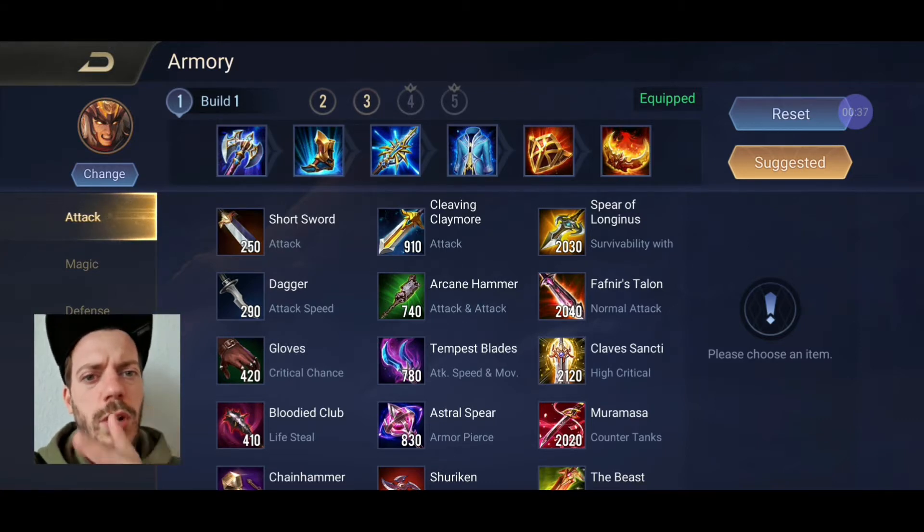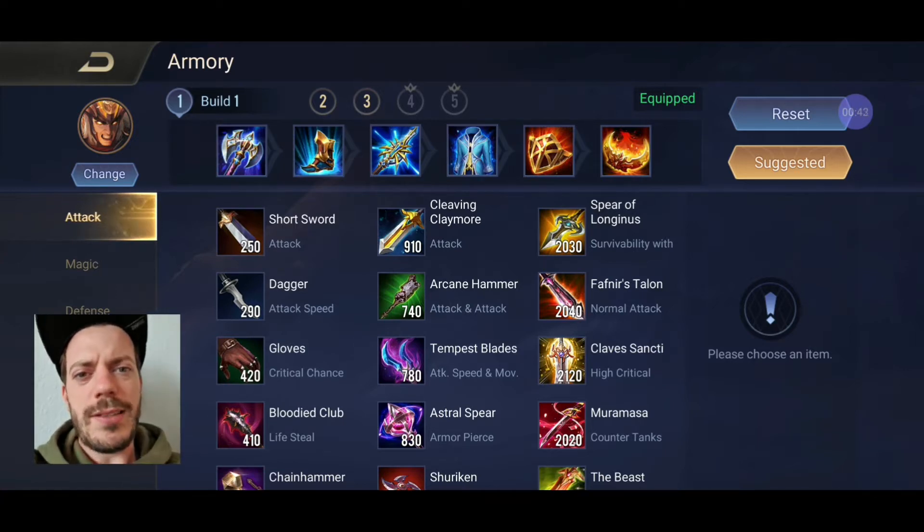We have only one real damage item - that's the Rank Breaker. The rest of the build is tweaked around tank items. We've got the Leviathan and the Gilded Greaves. The Gilded Greaves are super important because you will jump in all the time, so you need the crowd control reduction effects from them.